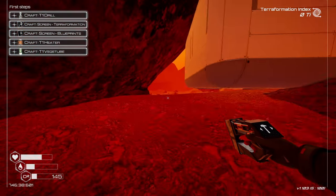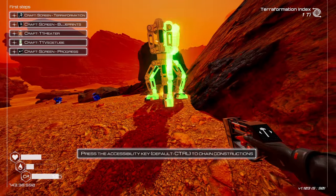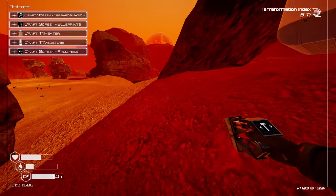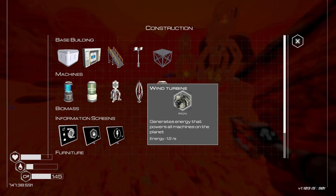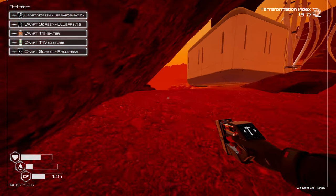Let's build drills over here just to stay organized — build another, another. How many? Three of each. Now we just need to find iridium. Oh — veggie tube: put a magnesium seed in this device to generate O2 for terraforming. Let's get more silicon and magnesium and get some oxygen before we go running off.